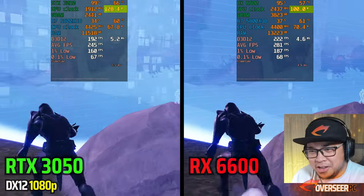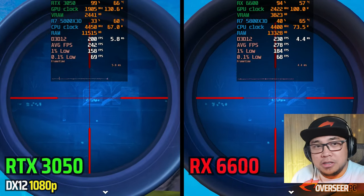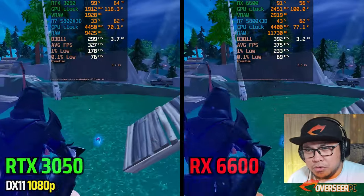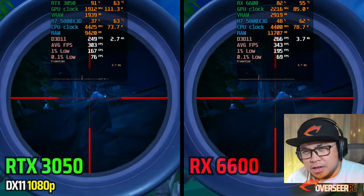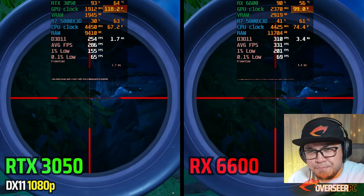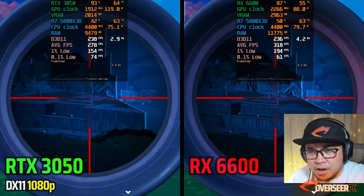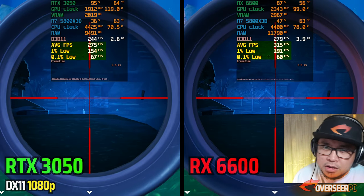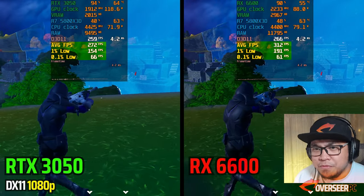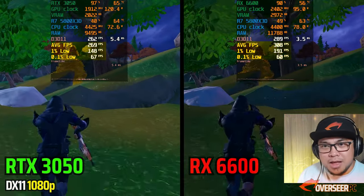Power consumption on the RTX 3050 is about 30% higher than the RX 6600 non-XT at competitive settings. Moving to DX11 — slightly better GPU utilization, not fully maxed compared to DX12, but the RTX 3050 still uses more power. The RX 6600 non-XT is again better in stats: 0.1% lows are a little lower, one-percent lows show about a 40 FPS difference, and average FPS about 50 FPS difference — another win for the RX 6600 non-XT.